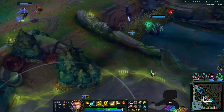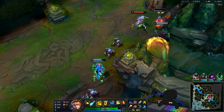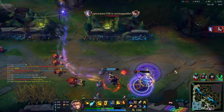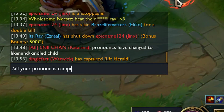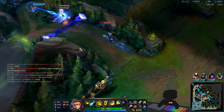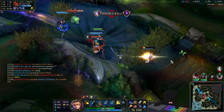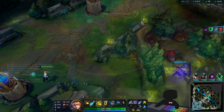At a certain point I said screw it and left lane for some roaming action, finding a Thresh chasing our jungler and delivering a big hit. My build is still incomplete but I run south to see the fight between Jinx and Ekko, do the cleanup work, then tell the enemy off mid-lane. I ring-pop a kill, look both ways before rotating through the trees, then murder an Hecarim who thought jump scares were funny. Hard pass on getting involved with anything else.